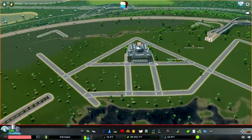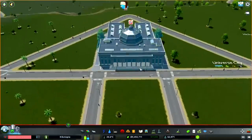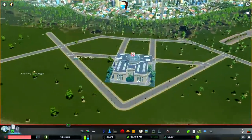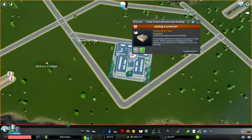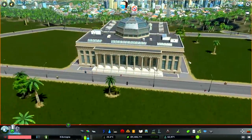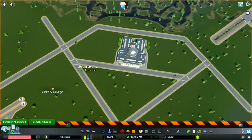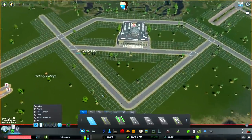With that out of the way, we can actually start work on our new college campus here. Number one is we are going to switch the direction of the main building. The sun is off in this direction, so I want the front of the building to be nice and bright. This kind of looks like a diamond — didn't even plan it out that way. Cool beans.